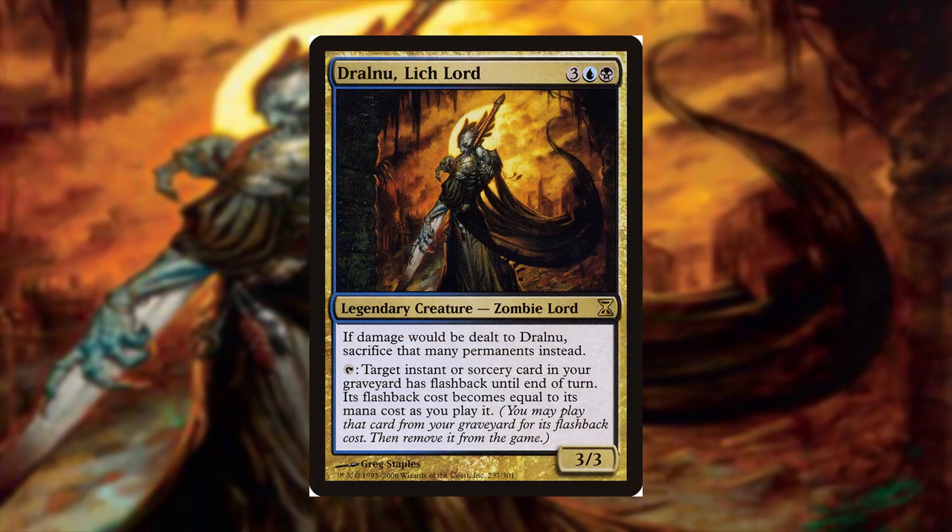Our commander is Drownu, Lichlord. For 3, a blue and a black, it's a 3/3 zombie lord. If damage would be dealt to Drownu, sacrifice that many permanents instead. So obviously we don't want to be blocking with him, or else we're going to lose all our good stuff. But he also has: tap, target instant or sorcery in your graveyard has flashback until end of turn. Its flashback cost becomes equal to its mana cost as you play it. You may play that card from your graveyard for its flashback cost, then remove it from the game. Let's get right into the deck.